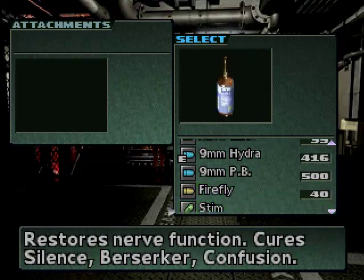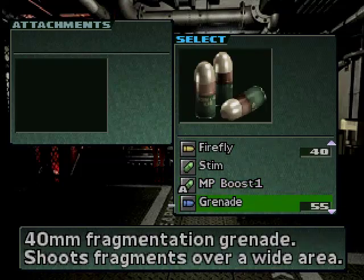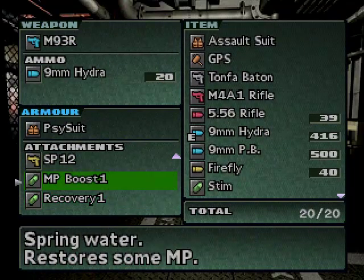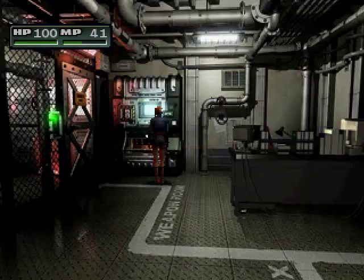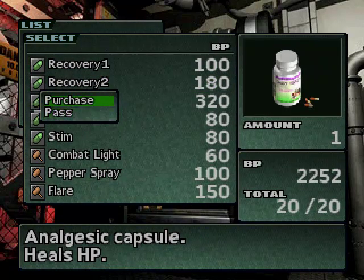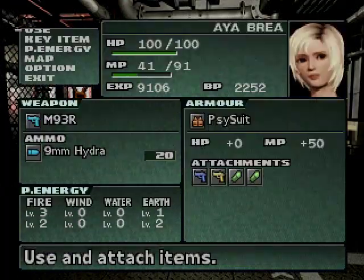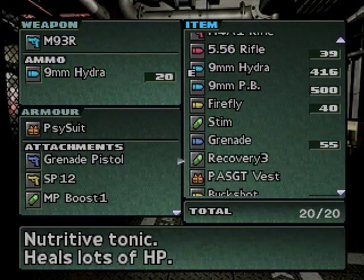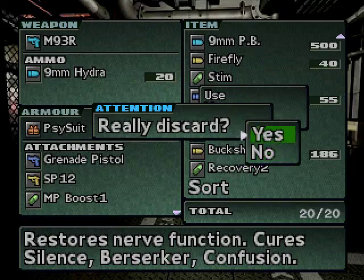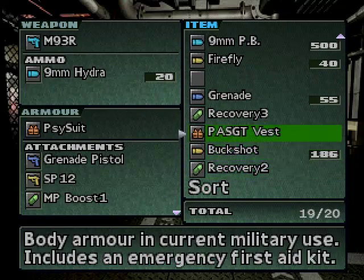Alright. So in that case, let's go ahead and attach... do I want MP boost and something on this slot? Recovery 3 — do I want that? No, I'll keep that for later. Recovery 1 — I'll attach that. While I'm here, let's quickly buy the recoveries. And what do you know, my inventory's full. So let's discard the stim that I'll probably never end up using.